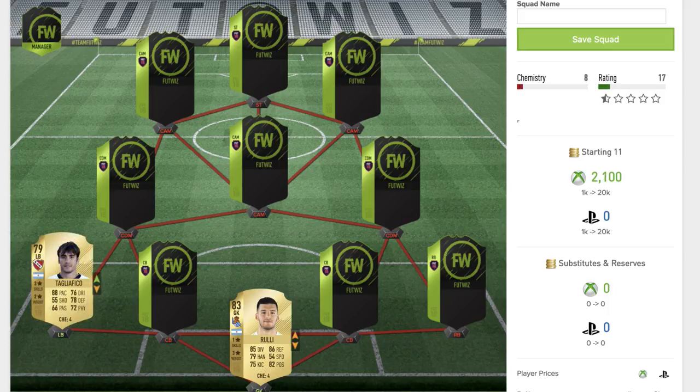Moving across to the left back position, we have the 79 rated rare gold card of Tagliafico — I think that's how you say his name. He's playing for a team in what I believe is the Argentinian league. He's got some good stats: 88 pace, 76 dribbling, 78 defending and 72 physical as his highest stats, though his weak foot isn't great. Still a pretty solid guy starting the team off at left back.